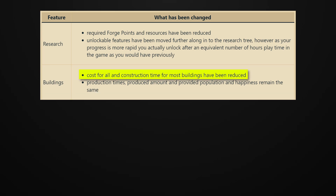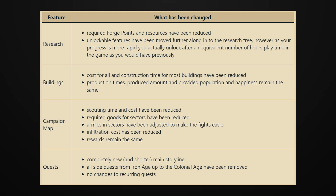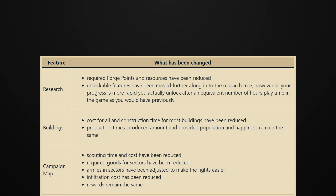Buildings are also much cheaper and construction times are faster, but they still have the same productions as always. The campaign map has been changed a lot, with scouting times, negotiation costs, and infiltration costs all being reduced, and even enemy armies have been adjusted to make fighting on the map easier. Additionally, quests have been changed massively — the story was completely reworked to be shorter, side quests were removed entirely from these earlier ages, and only recurring quests and, assumedly, bonus quests have been left untouched.